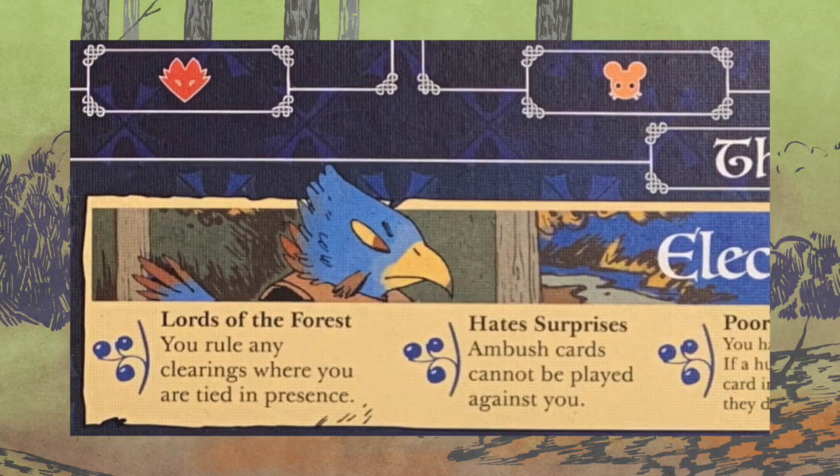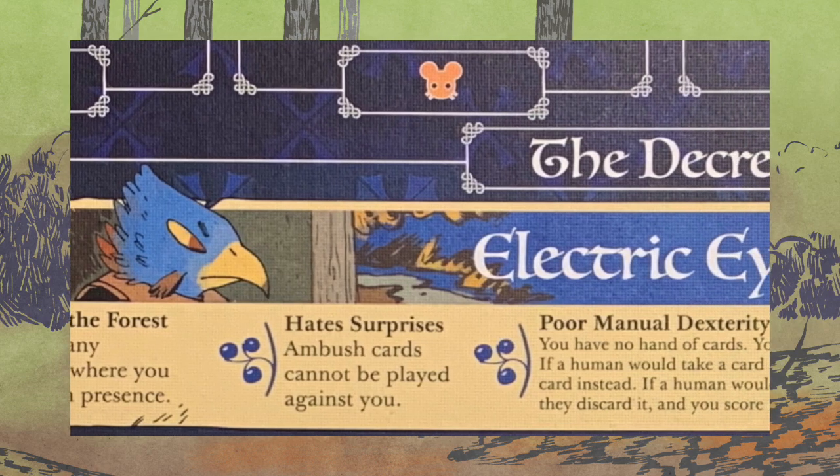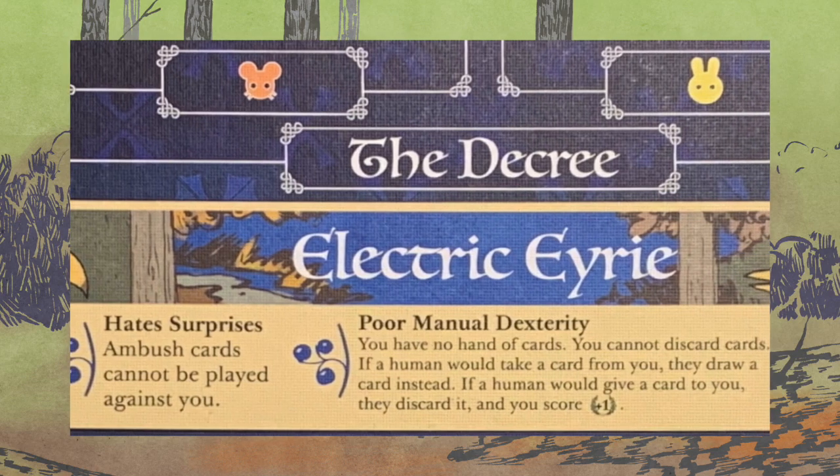Up at the top, like with the cats, pay attention to the berry powers. Lords of the forest, hate surprises, poor manual dexterity — those are important, make sure they're in play.